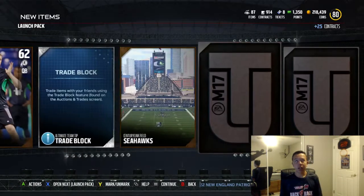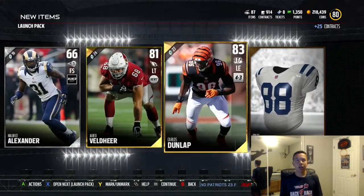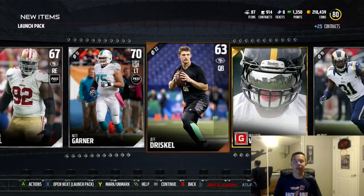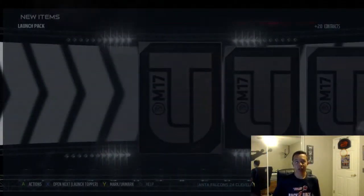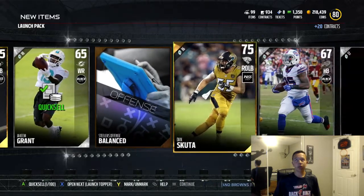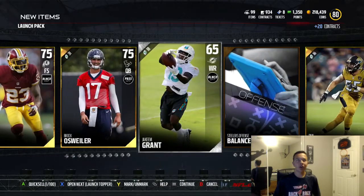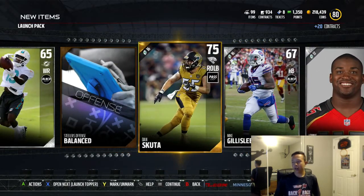Come on, let's go elite! Left end — Carlos Dunlap, that's good. I might need a new left tackle, but I want an elite. Come on Trey Mason, give me the love. Nothing at all, nothing at all.